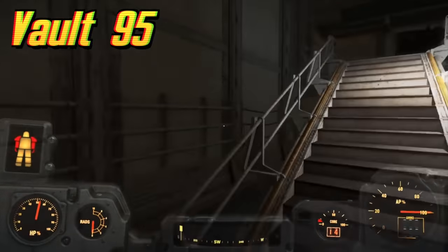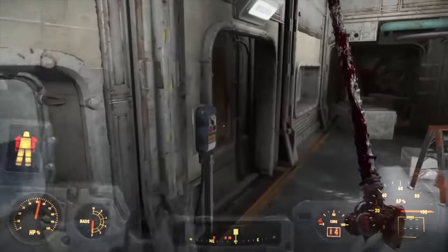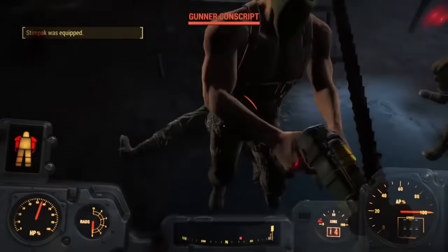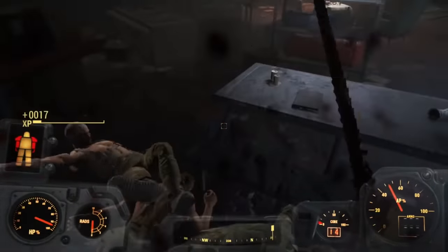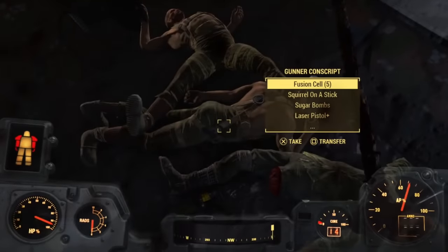Vault 95 is located at the north-eastern edge of the Glowing Sea in the Commonwealth and can be found in Fallout 4. The experiment surrounded chem addiction — the initial dwellers would suffer from chem addiction and would be rehabilitated for 5 years, after which a Vault-Tec employee would reveal a hidden cache of chems. The dwellers immediately ruined the families they had created with each other, and most of them likely overdosed and died.